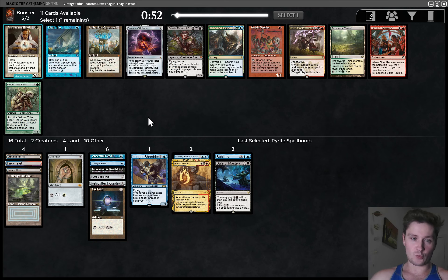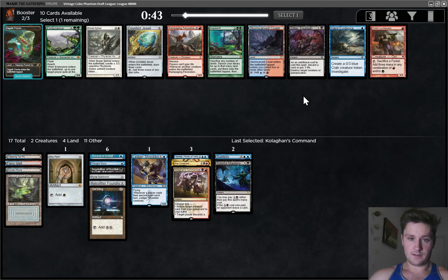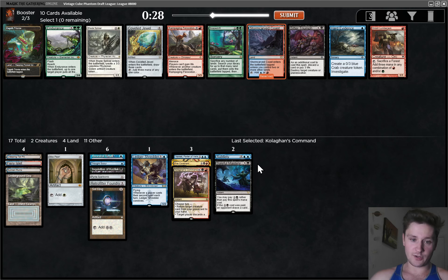Now we see Palantir of Orthanc versus Kholaghan's Command. Close pick — Palantir is good with Sol Ring, but we do have a low curve which makes this card a bit worse. I think I'm going to take the Kholaghan's Command. Just a very good card. Bitter Triumph is a very elite removal spell — I would take that over Hard Evidence. But I think I'm going to take the Stormcarved Coast. I want to get good fixing — these two red cards are worth splashing for. We also took Baleful Mastery pretty highly, so we already have a good way to deal with Planeswalkers, and we're going to have millions of playables. Let's just make sure we can cast them.